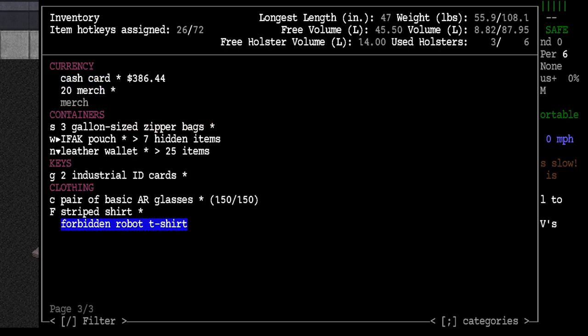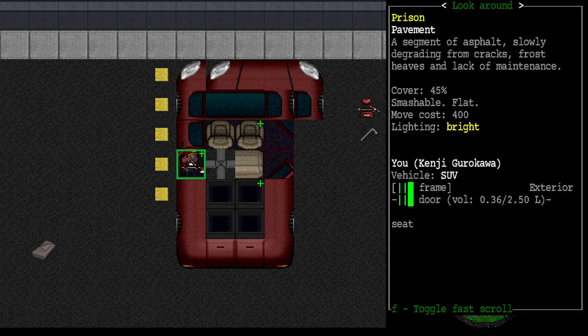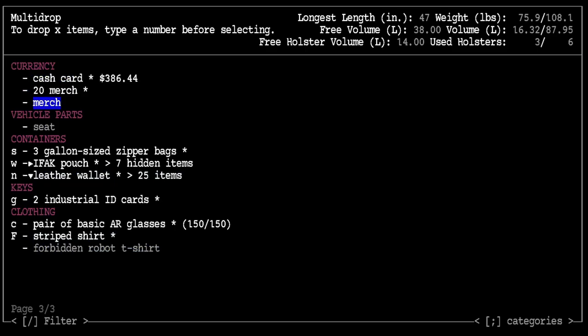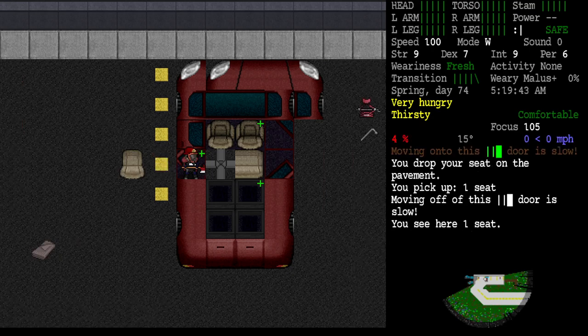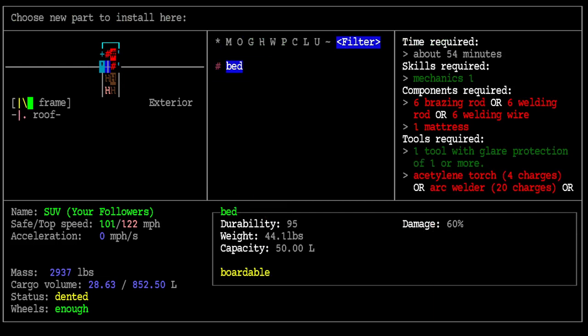Where did the seat go - is it in my inventory? Okay, it's on the square I'm standing on. I can drop it right here and put it right back in if it turns out I can't install a bed. Now that the seat's gone, if I examine the vehicle, highlight this empty frame and hit install - can I now install a bed? Bam! The bed wasn't even on my inventory list - brazing rod, welding rod, I've got all that stuff. I need a mattress, a sibling torch, arc welder.